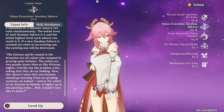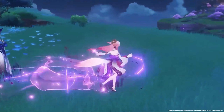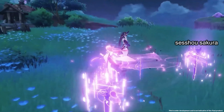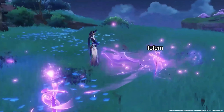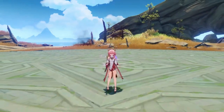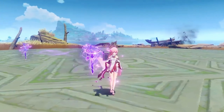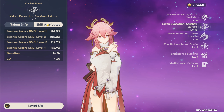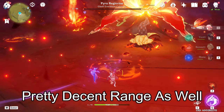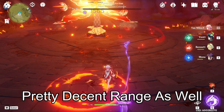Next up is her skill — undoubtedly the best part of her kit. While casting her elemental skill, she dashes forward and places down a Sesshou Sakura, which we'll call the totem. You have three totems to start with, so you can press your skill three times and summon three totems at once. These resonate very well with each other. The duration of each totem is independent at 14 seconds, while the cooldown for a single totem is 4 seconds — meaning you have 100% uptime.